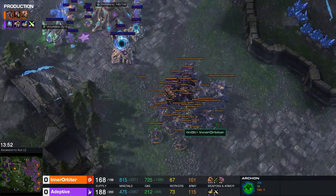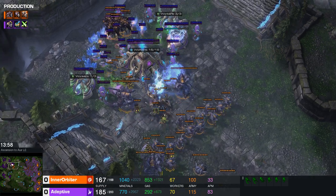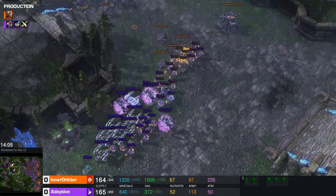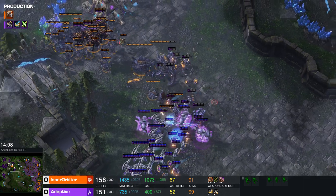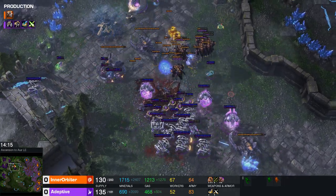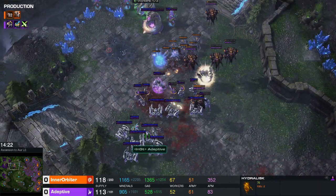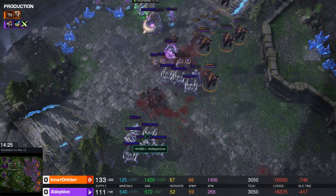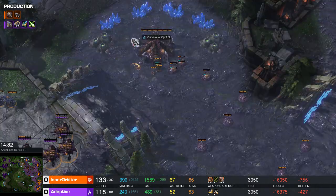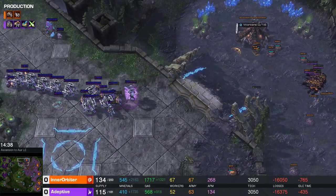Inner Orbiter moves to pressure up the ramp with Lurkers in the army now as well. Army supply is not in Inner Orbiter's favor, but he's getting quite a bit of damage done. Protoss swings around from behind with no detection — Lurkers find really big connections without detection, but the Immortals are doing a ton of damage to the Ultras. The tech swap to Ultras was the wrong call — it should have been to Brood Lords, because there's nothing here for Protoss to deal with Brood Lords. Inner Orbiter expanded again up north, leading Protoss right to that expansion.